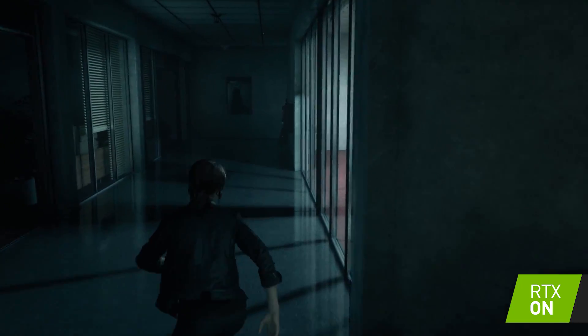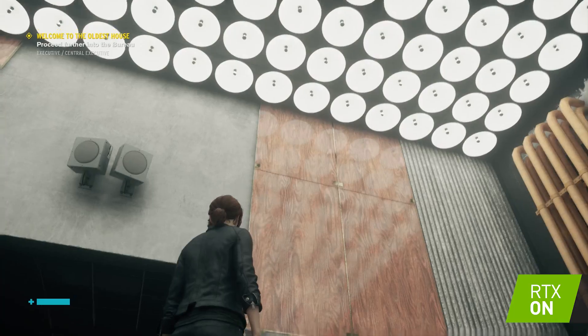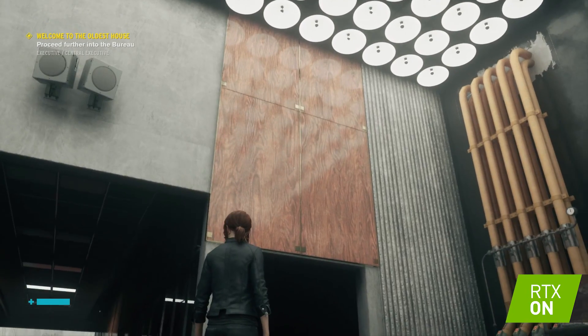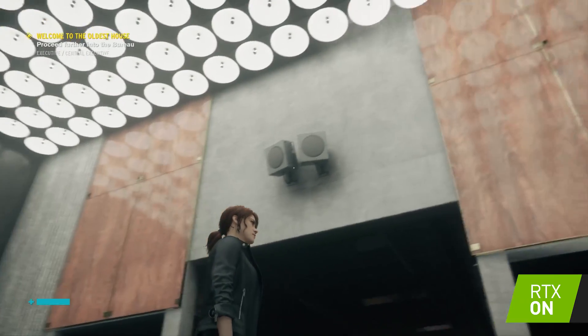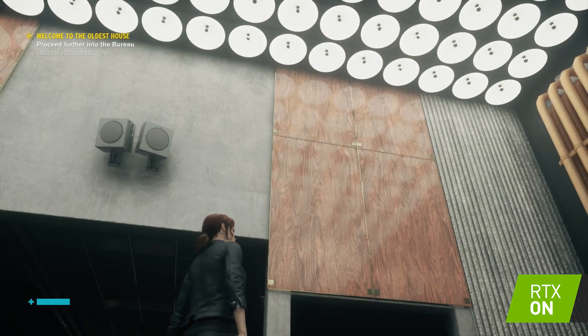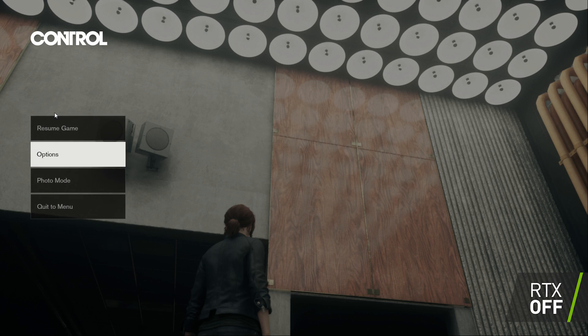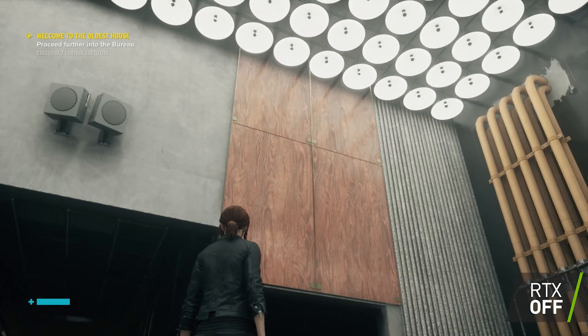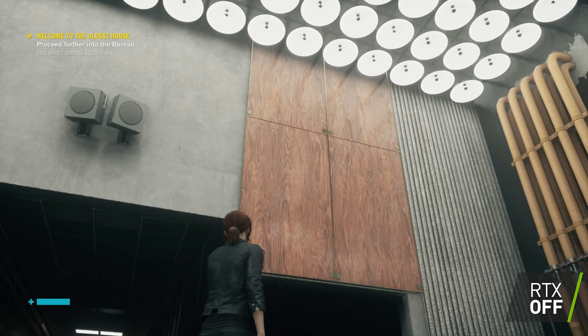There are a number of other examples. Going down the hallway, you can see that on the wood panel surfaces on the side walls, you can actually make out the circular lights with ray tracing on. When you turn it off, all that information goes away — you simply have more diffused lighting and you can't actually tell what's creating that light in the first place. So you're actually losing some information when you have ray tracing turned off.